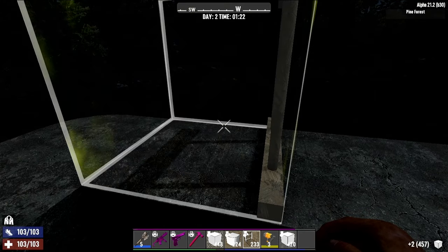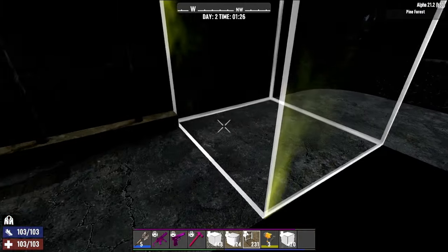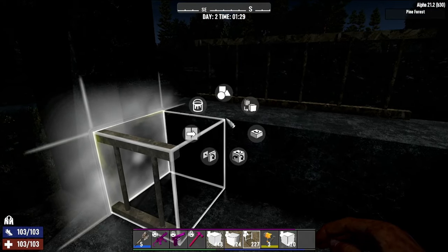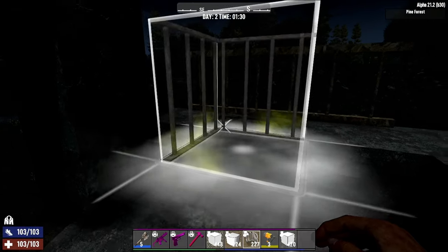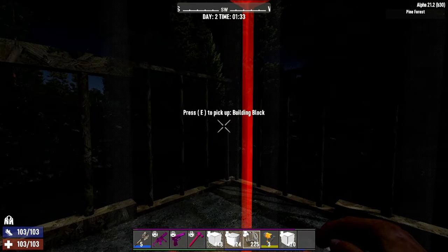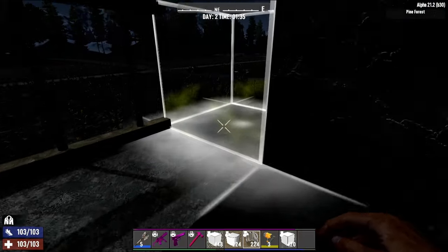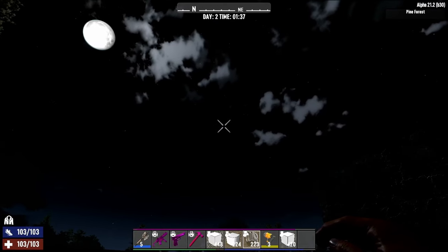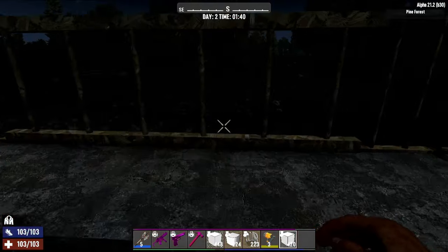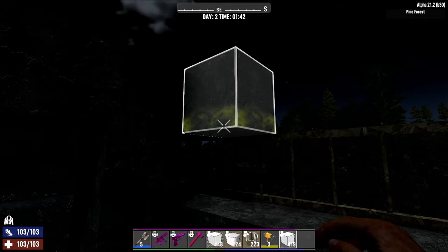I'm leaving the corners open and I'll explain why in a moment. I just use iron bars for the corner. The main reason you want scaffolding is it stops cop puke — bars will not stop cop puke, but scaffolding will. So this will stop all the cop puke, and that's the biggest thing you'll run into with an elevated base. Also bird puke when you start getting zombie birds — they can puke through bars on the corners, so keep that in mind.